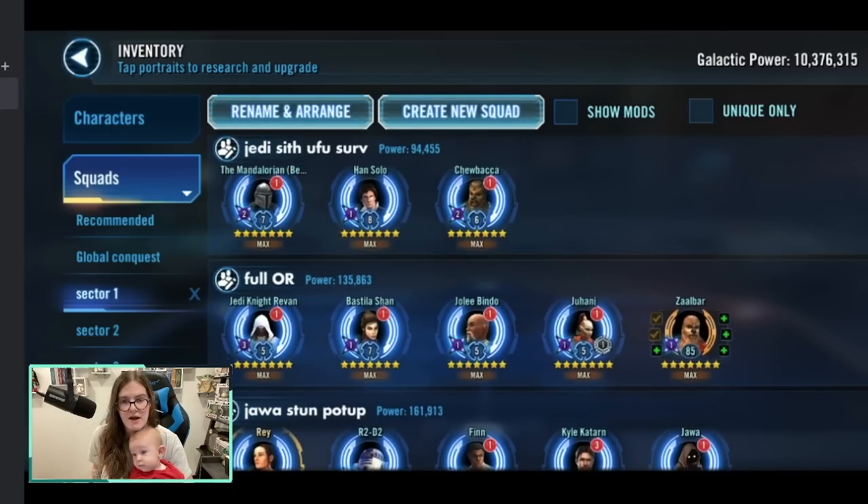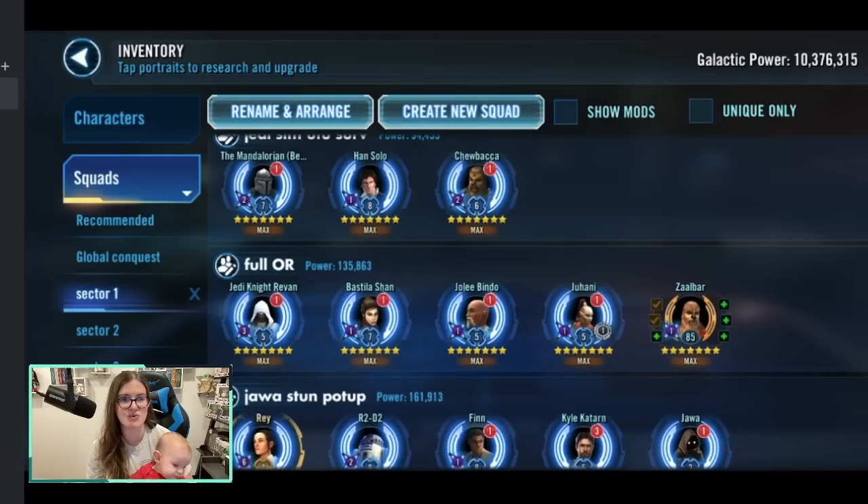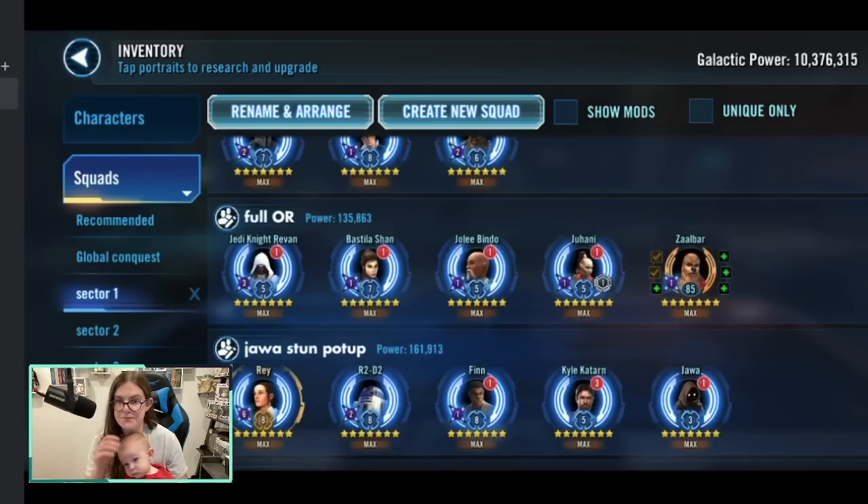I put Zalbaar there as my fifth — realistically it'll be whoever your strongest fifth Old Republic is. This doesn't say you need all five to survive, you just need to win 14 times. This sector is going to be a little bit annoying just in terms of repetition because you have two win-14-battle feats. The second one is winning with at least one Jawa surviving. I'm planning to triple-dip on this one — pairing it up with Stun and Potency Up, since you need to attempt to inflict Stun 100 times and gain Potency Up 40 times.